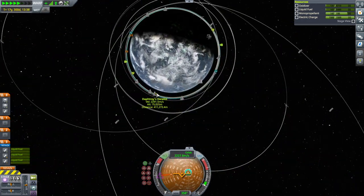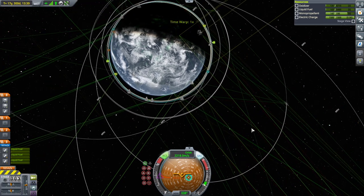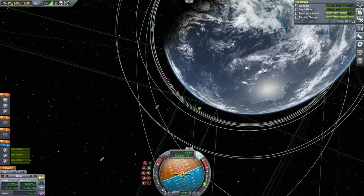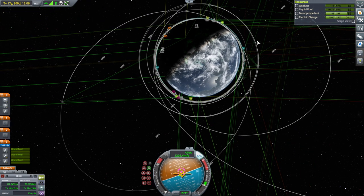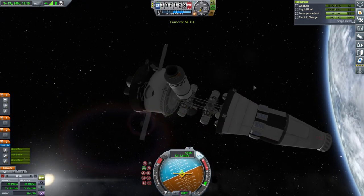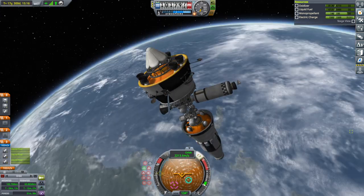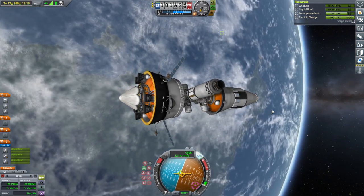They're spreading out now, so it looks like Daftree's Derelict is first — that's what I've got as target, because that was the lowest one. Okay, burning retrograde — oh shoot, that's bringing our periapsis down. I thought this was our periapsis side. We are not controlling from the right point.